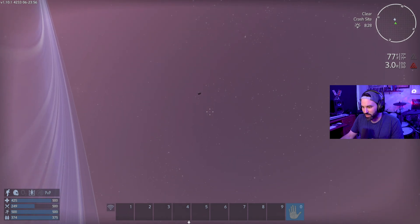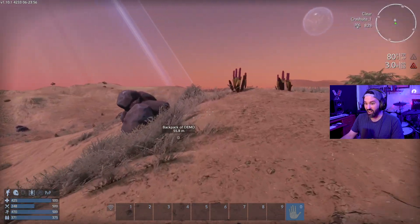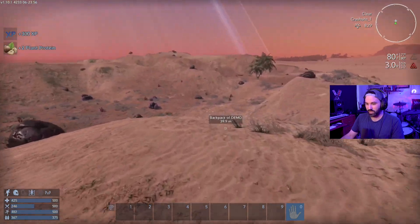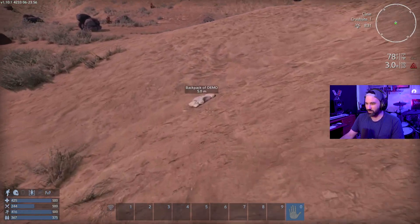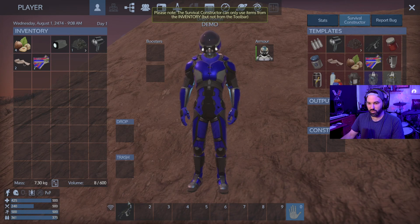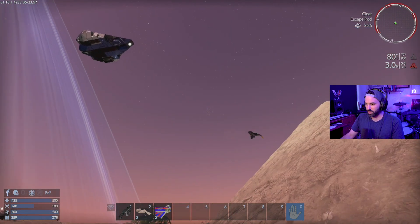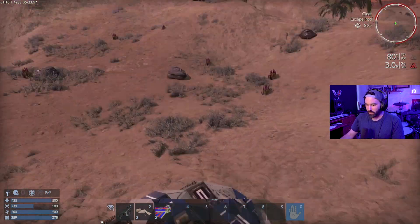Looks like my ship is actually falling, so I don't know, maybe I'll be able to get some stuff back. I also started out with no health, no nothing. Let's just grab some stuff — we're gonna grab our backpack. I feel like the ship is gonna fall directly on that. We also have some bad radiation. We'll put the survival tool down here and the bandages there.